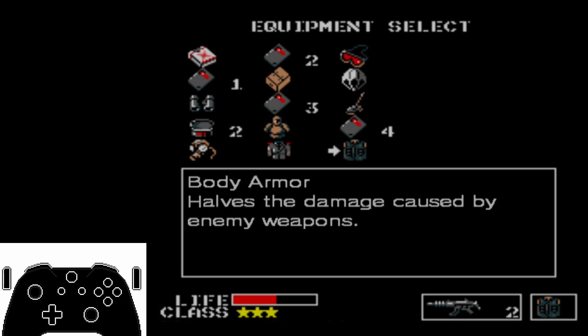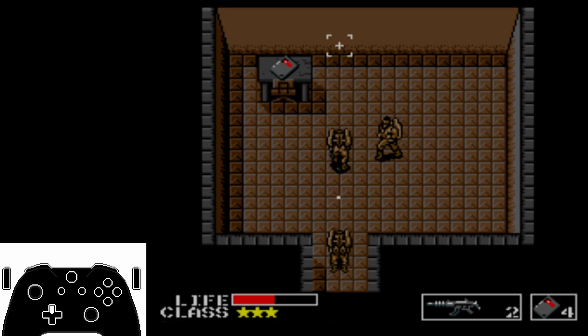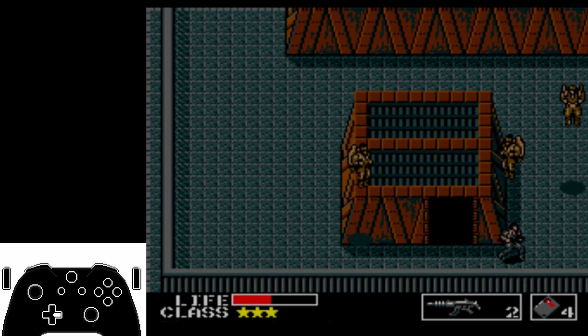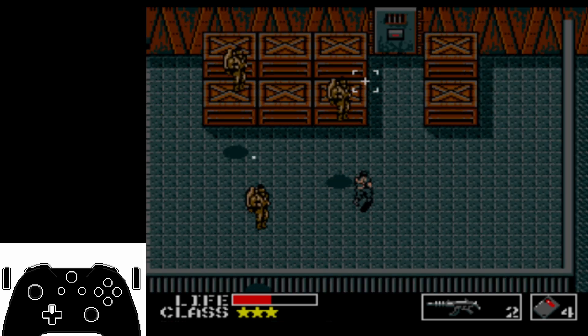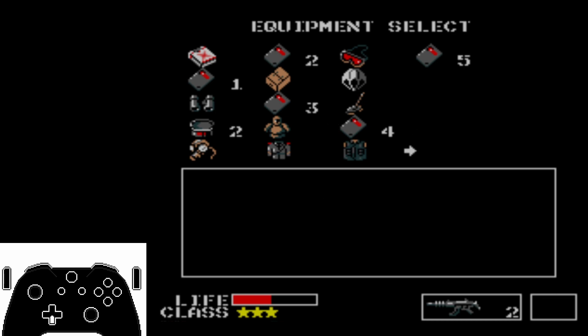Now we made it to the store, and we wanna grab the level 4 card. It's just L2 up, L2, enter here. And we're gonna grab the level 5 card. From this point on, you can use the body armor. And now we need to equip the level 5 card, which is just right down, down.